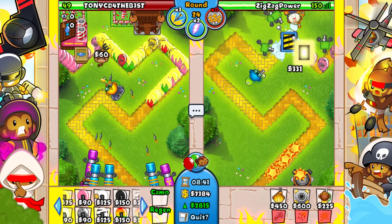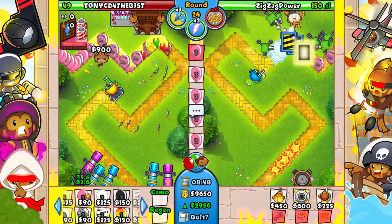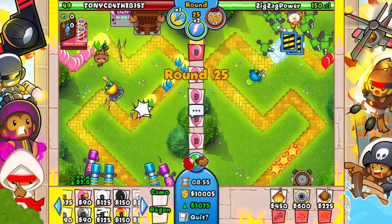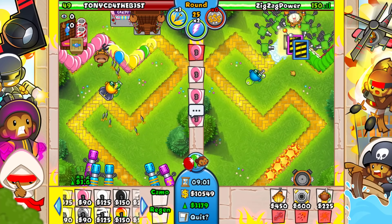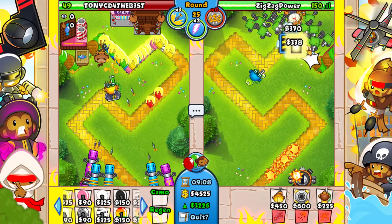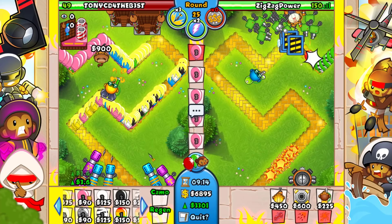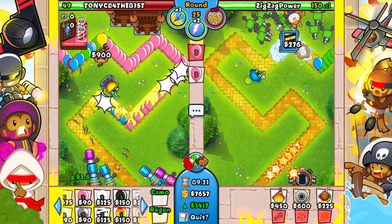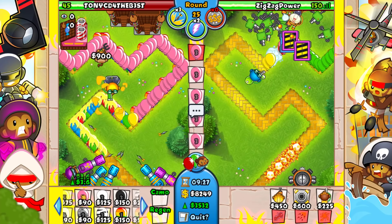Looks like we're fine! Round 25 we're also going to get a lot of balloon trap money which will be extra helpful. All the sentries are starting to become really annoying. He's still not sending anything — is he going for another BIA? What is he doing up there? I'm going to go for spike mines at the bottom just in case. He's sending camo-regen rats — I think he's just trolling. We have spike mines ready. He goes for one more BIA — the earlier you have BIA the better.